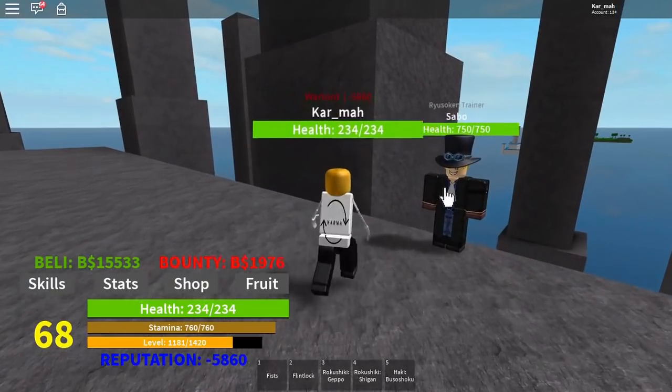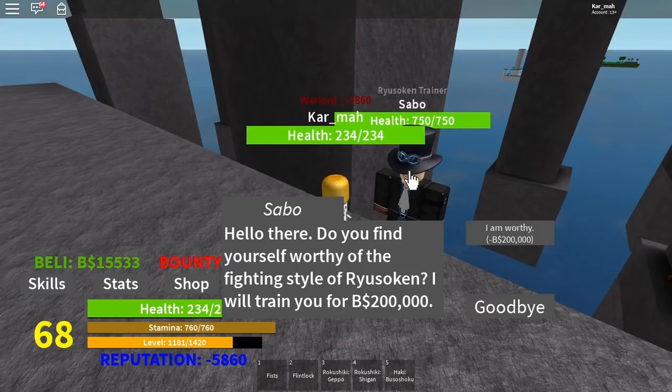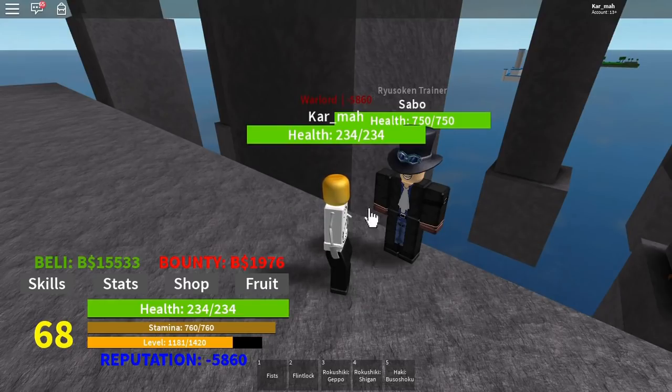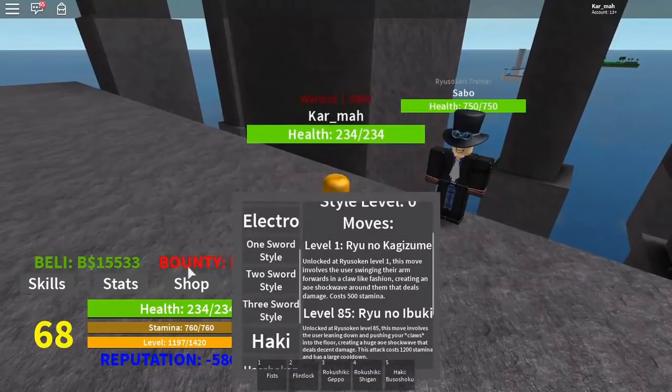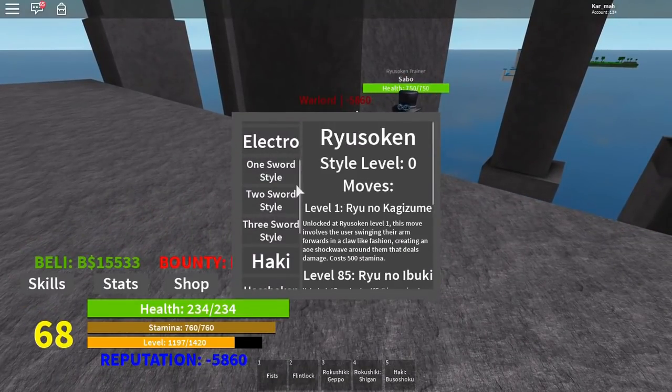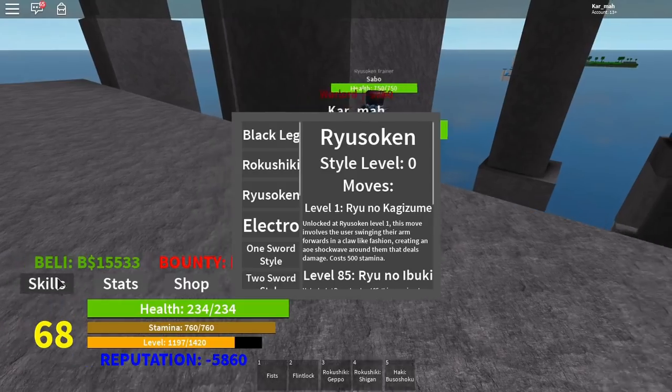I got up here and saw Sabo and the Raiusokin trainer. I did not know Raiusokin would cost that much — it costs a lot, around 200,000, and I have nowhere close to that. I am able to buy Electro though, which is also available here, so this game does have NPCs across the map.